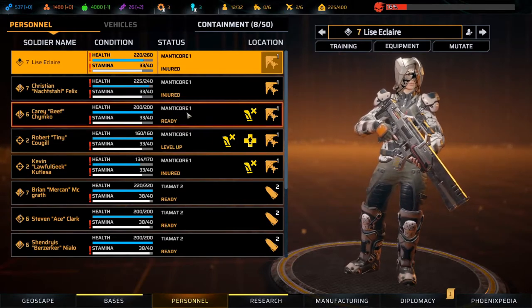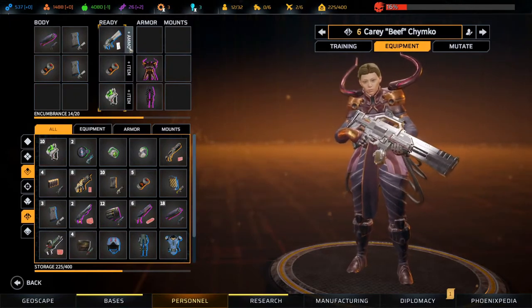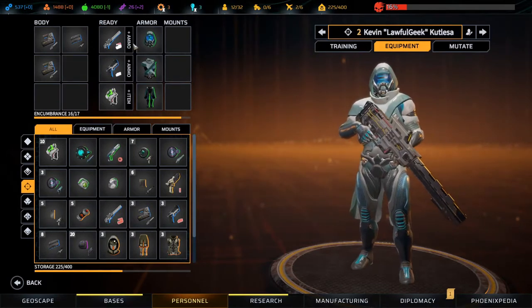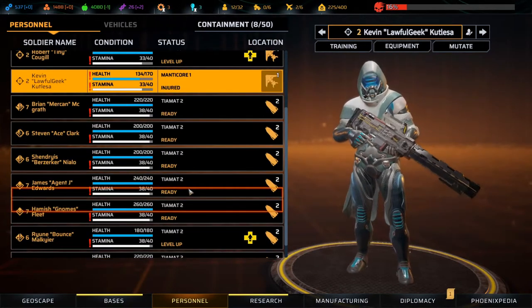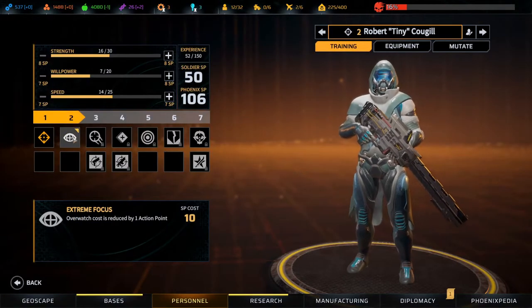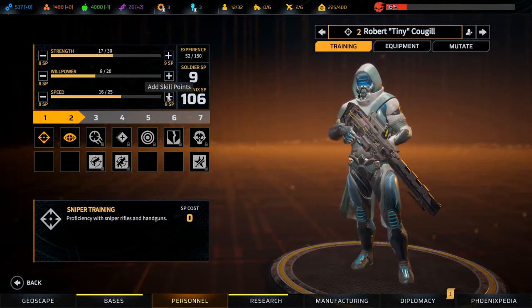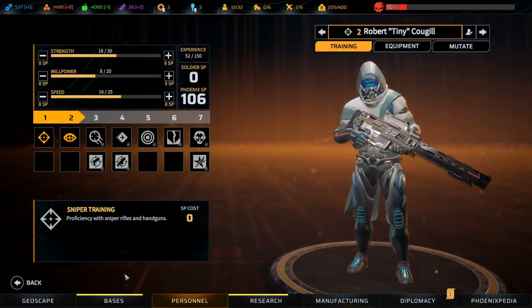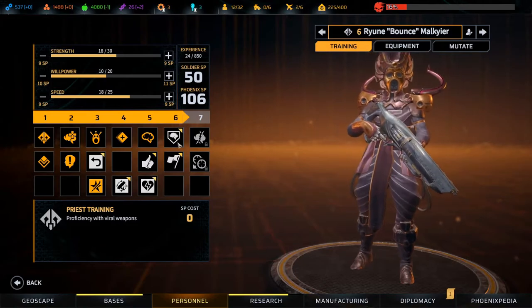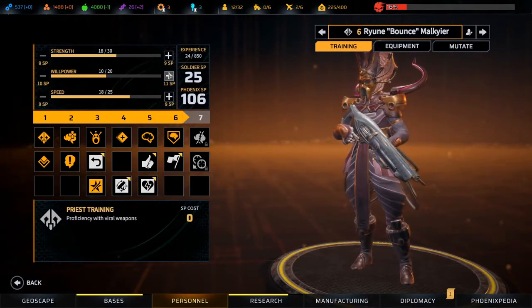We need to equip everyone up - you need ammo, you need ammo, you need ammo. We have two level-ups. We get Extreme Focus as well and some willpower. Then Ryan Bounce has leveled up - he will get Psychic Ward as well, and then he will get some willpower.